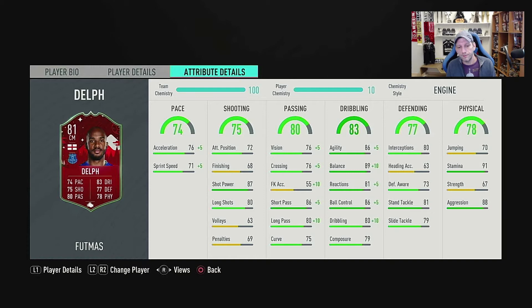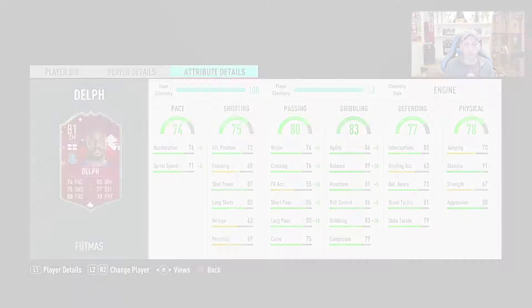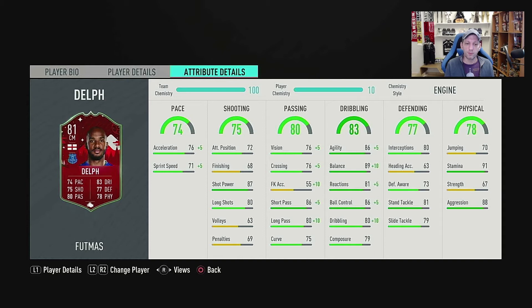His defending, if he's geared towards CDM, doesn't look that promising — although you can boost him with a big chem style like a Sentinel or Shadow. He has 80 interceptions, almost no heading accuracy, 73 defensive awareness — not very good for a CDM — 81 standing tackle, and 79 slide tackle. His physical shows 70 jumping, paired with his low heading accuracy and short height, meaning he won't win many balls in the air. He has 91 stamina — very good, meaning he'll run the full 90 minutes — but only 67 strength, with 88 aggression.